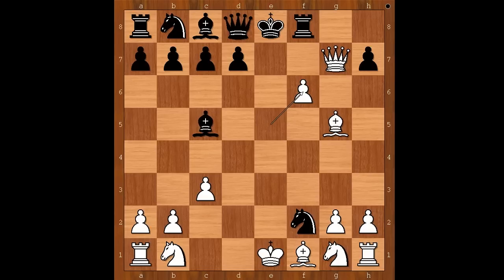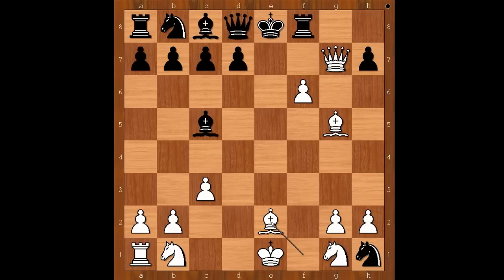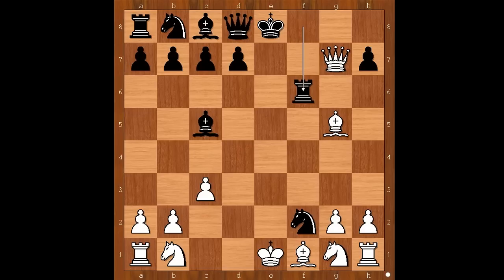Rook takes pawn on f6. If knight takes on h1, how would you continue? Bishop to e2 is the best move, threatening bishop to h5 check. Back to our game — rook takes pawn on f6 was played, bishop takes on f6, attacking the queen.